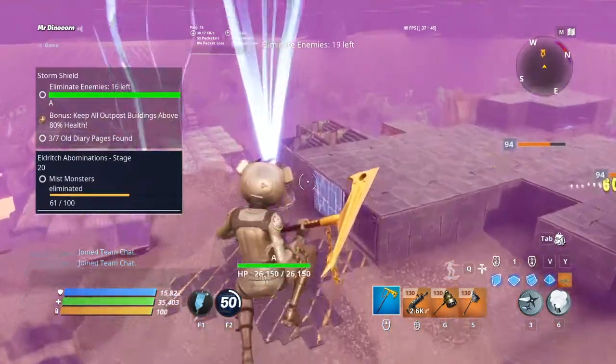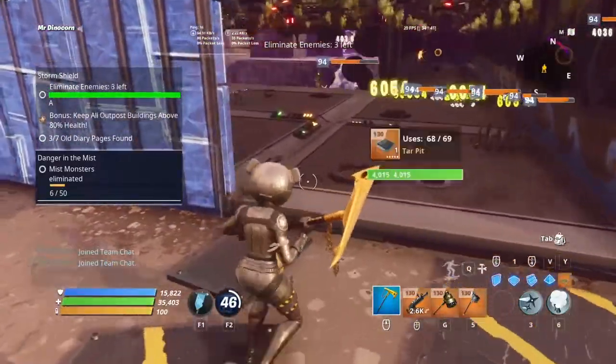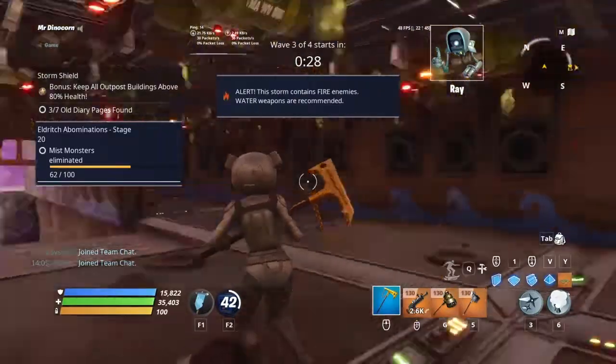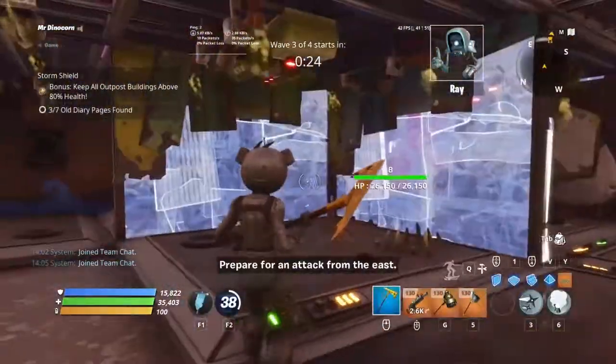Alright, so as you can see a smasher has managed to destroy this — ten enemies left. I've never actually had that happen before. Something you could probably do is put some walls in here like this and then put some more wall launchers.